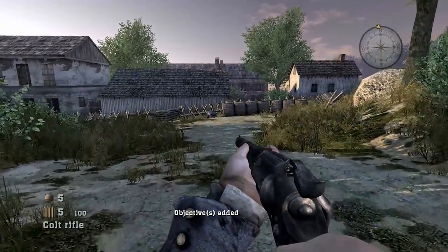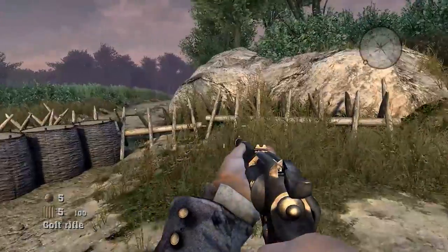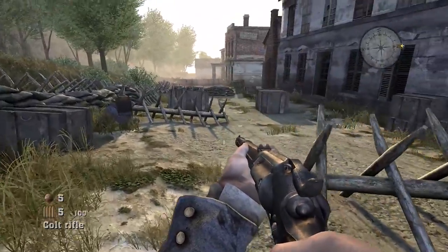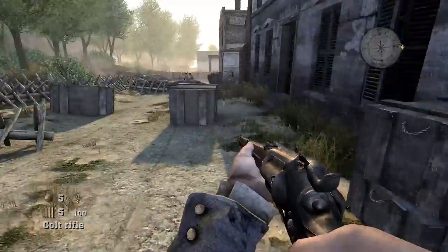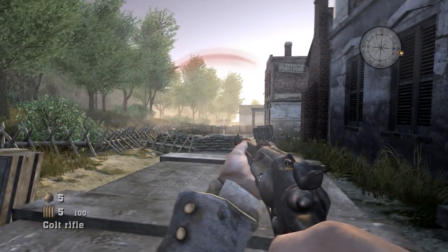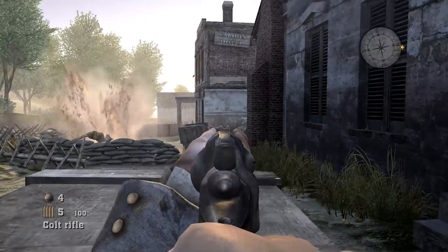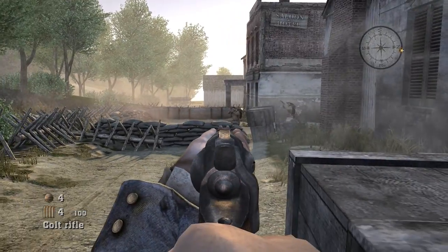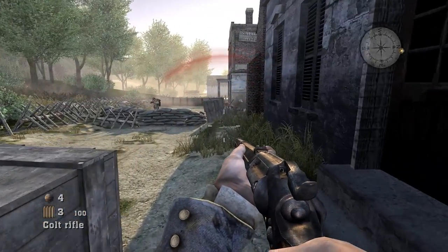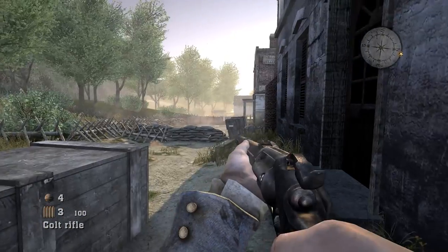Alright, here we go. This is an undercover urban mission — the Battle of Jackson, Jackson, Mississippi, part of the Vicksburg Campaign. I'm playing for the Union, so of course I'm starting with one of these horrible Colt Rifles. And I start with grenades. If you look down in the corner there, you'll notice it's a different grenade. Remember before, it was a Ketchum grenade — the one that looks like a Nerf football. Not this time.